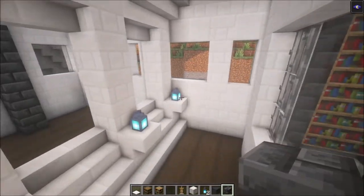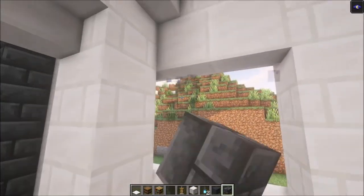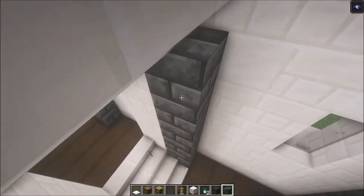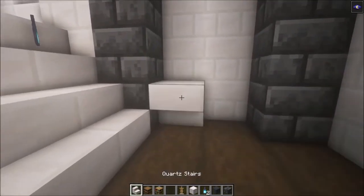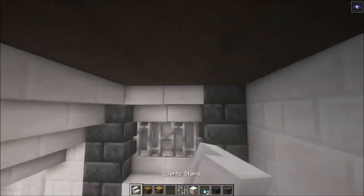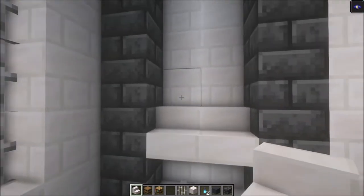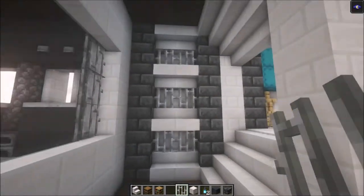To fix these hallways, replace these blocks with some quartz, then fill in deep slate going up. Add stairs and item bars going all the way up. Do that on this side as well — it's easy to make and it looks lovely.